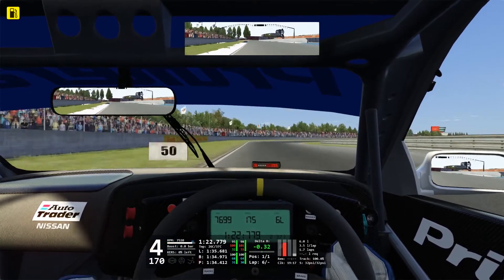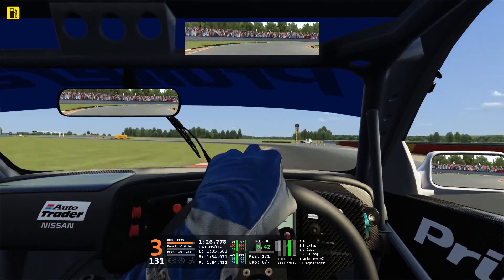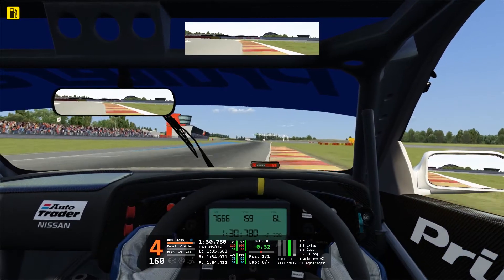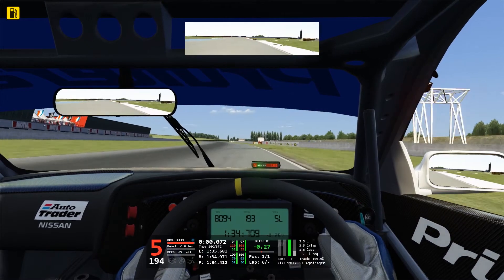Drop one gear for a flick right, but be wary not to run too deep and ruin the exit onto the start/finish straight. Use all of the excess curbing where needed on the final corner to maximise the racing line, and keep right for turn one. And there you go.